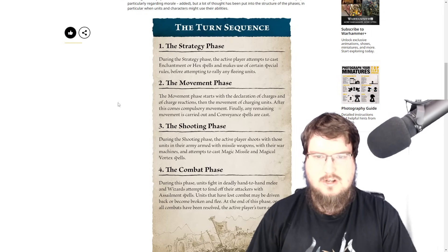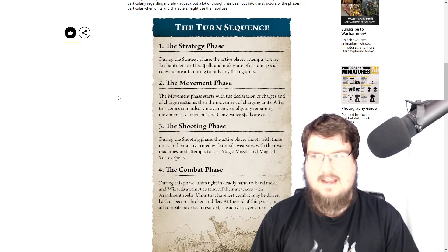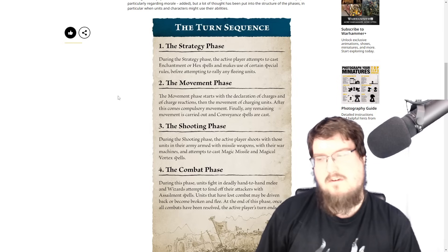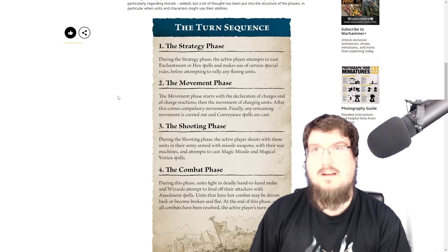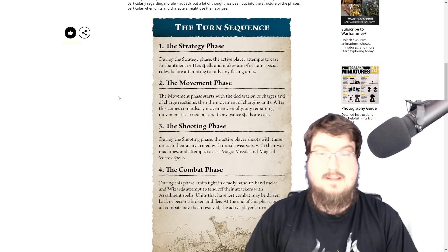This is close to what we had in the editions I played. Generally speaking, in Fantasy it was usually the movement phase, magic phase, shooting phase, and then combat. I want to say there were five phases — maybe movement, magic, shooting, combat, and combat resolution. I've still got my books but I'd have to dig them out. Anyway, let's see what we're dealing with.